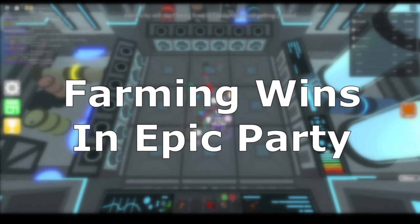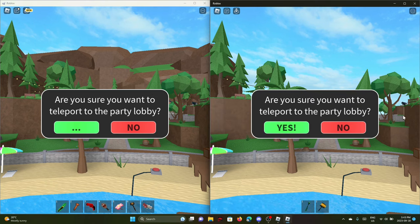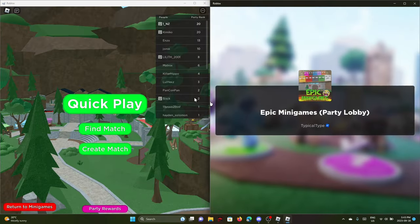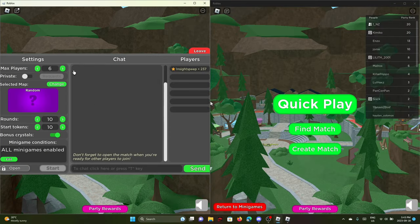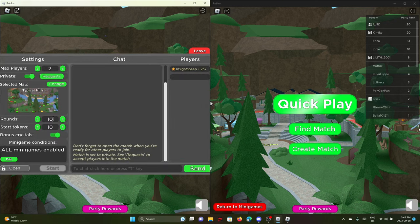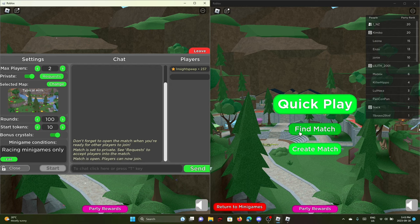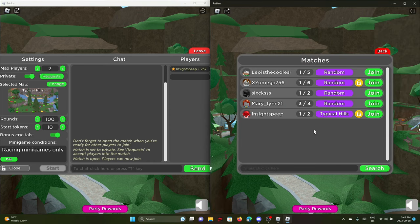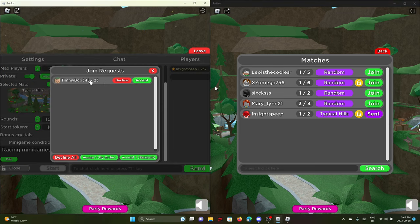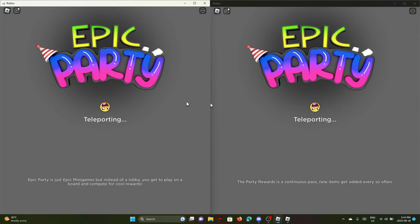Tip number 4: farming wins in Epic Party. First, have you and your alt account join Epic Party mode. Have the account you're grinding on create a party match. Set the max players to 2, make the match private so no randoms come in, select the map of your choice — Typical Hills is recommended — set it to 100 rounds. For minigame conditions, depending on the weekly genre you're grinding, solely enable that type of genre. For example, if grinding a survival weekly, only enable survival games; if grinding a luck weekly, only enable luck minigames. Then open your party match so your alt can send an invite, accept it, and once both are ready, start the match.